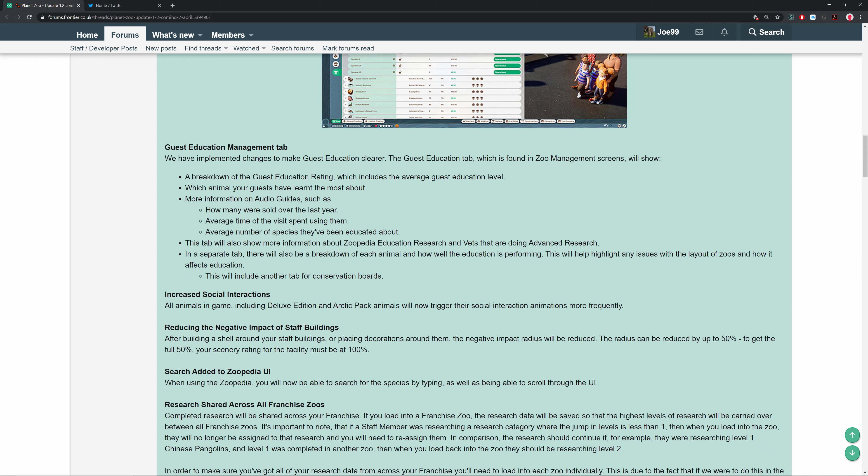Here's another good one: increased social interactions. All animals in the game, including deluxe edition and pack animals, will now trigger their social interaction animations more frequently. That means you'll be able to go up and see your animals hug each other and play with each other, which I think is very cute. It really gives them a bit more life rather than just walking around and eating.